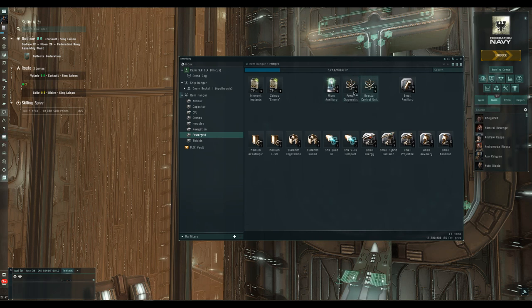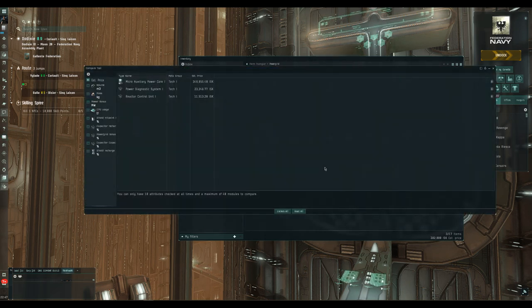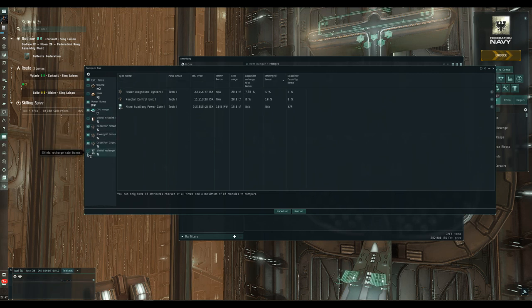Moving on to the three modules that will give you more power grid on your ship. We're going to open these in the compare screen. We've got the micro auxiliary power core, the power diagnostic system, and a reactor control unit. I've ticked to only show attributes that differ, so we'll tick the power bonus and CPU usage boxes as relevant.